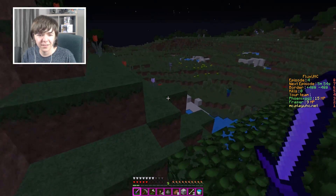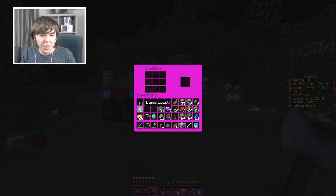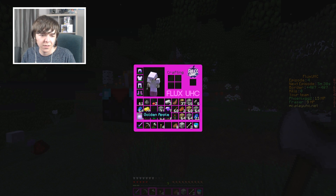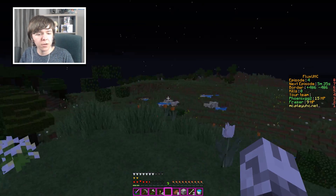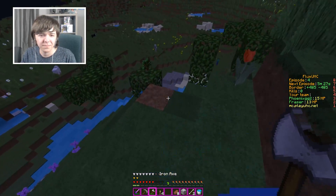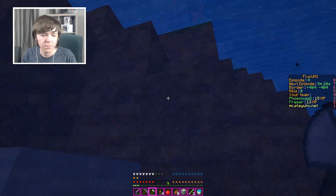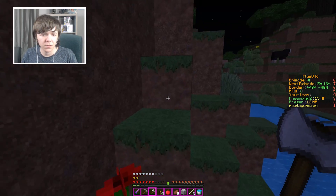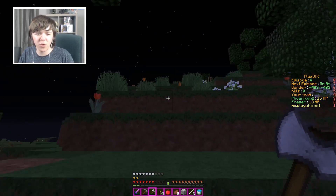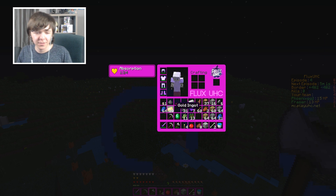It doesn't look like there's any apples currently. I've got one, so I'm going to craft that into a golden apple right now because I need that HP. You need that HP — the good stuff. I feel a little bit more secure now. It's so satisfying seeing your hearts go back up. Are there any apples down here? It did fall into water. Let's jump into that. I've got another apple. There's a nasty man swimming through the water.